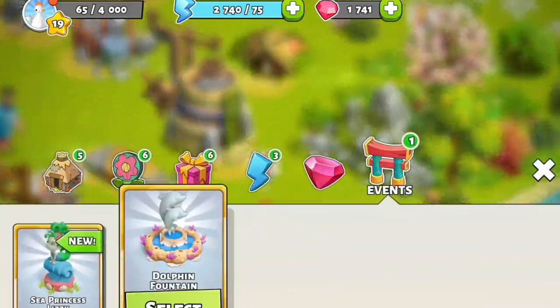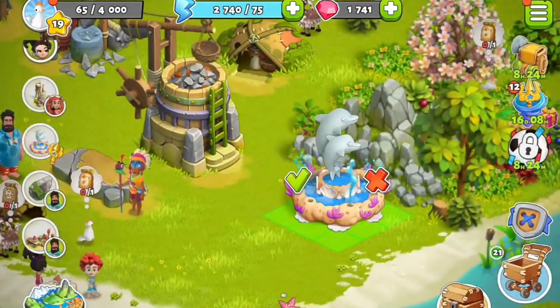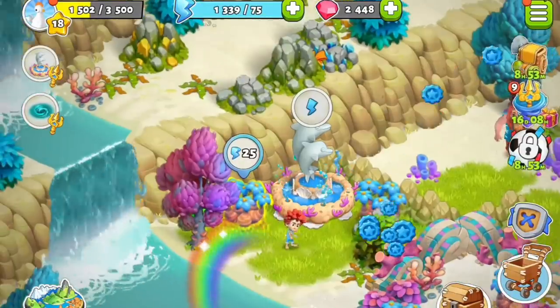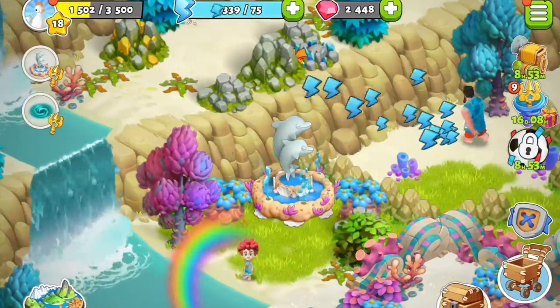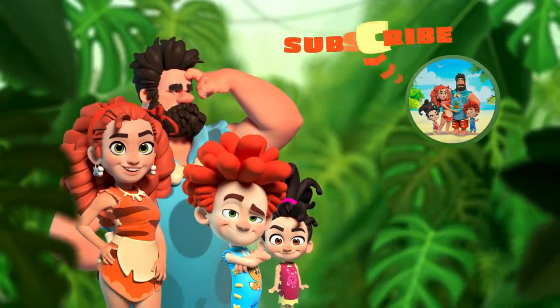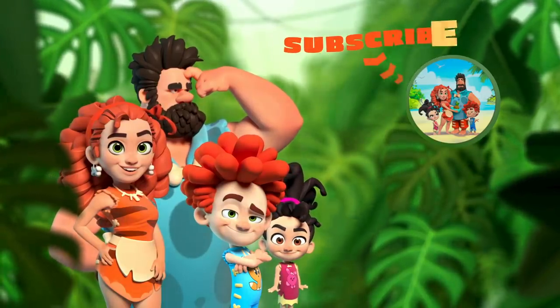The family also gets one of the amazing dolphin fountains from Coral Island — it gives 70 energy every 12 hours, up to 5 times. Be sure to visit Coral Island every 3 hours until it ends, and you can collect energy from all four fountains. That concludes Coral Island. If you found this video helpful, please leave a like, subscribe, and hit that notification bell so you don't miss the latest Family Island news.